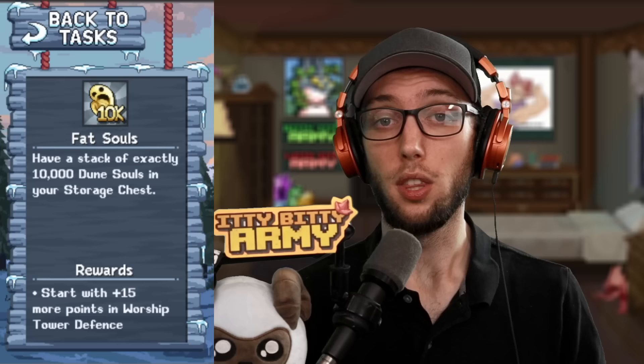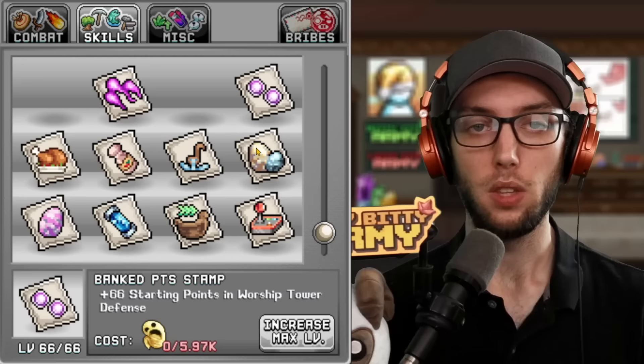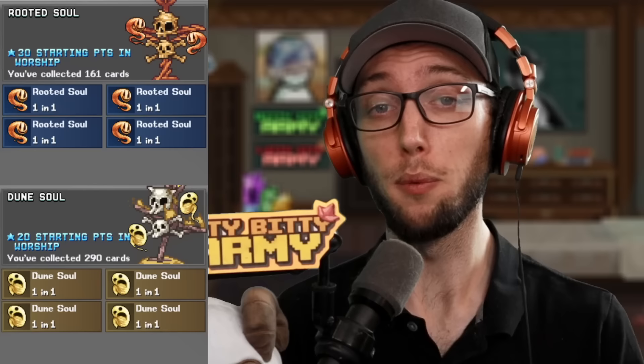Now let's talk about how to increase your starting points in tower defense and which are ideal to farm towards. The achievement Bat Souls will increase your worship points by 15. The Salt Lick buff, known as Dioxide Synthesis, will increase points earned while killing monsters in tower defense. The Stamp Banked Points will increase starting points per level. The Vile Crab Juice gives you points per level. In Cooking, the Meal Cannoli gives you points earned by killing mobs by percentage. The two cards to farm are Dune Souls and Rooted Souls, giving starting points for worship up to a maximum of 50 points — and with card doublers, up to 100 points.